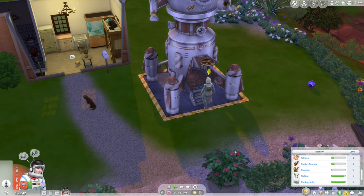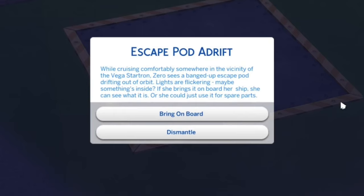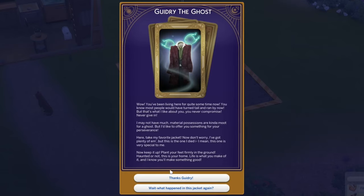I have finished the rocket! Now I can explore space or upgrade. I need to install the wormhole generator for 1,000 simoleons, but that requires level 10 rocket science skill and I'm at level 5. Exploring space gets you rocket science skill and also fame, so maybe we'll do that once. Zero is feeling pretty terrible right now. In space at level 5, 23% complete — an escape pod adrift while cruising somewhere in the vicinity of the Vega star. Zero sees a banged-up escape pod drifting out of orbit — if she brings it on board she can see what's inside, or use it for spare parts.